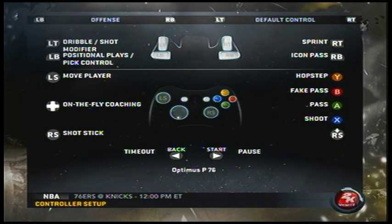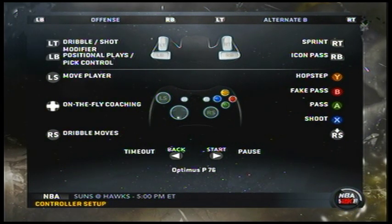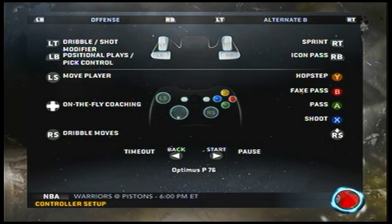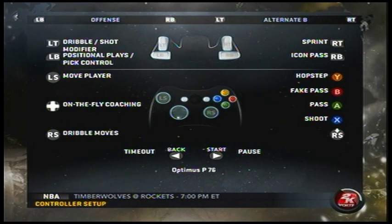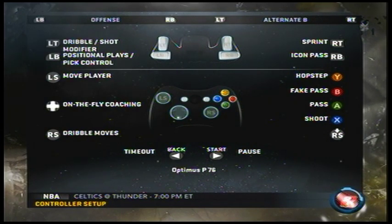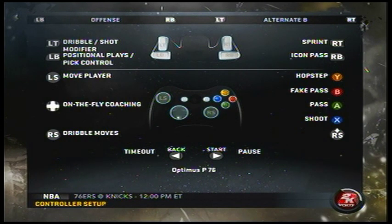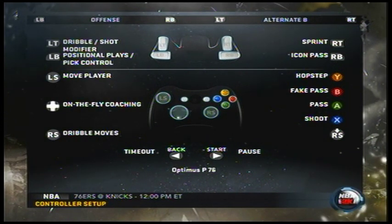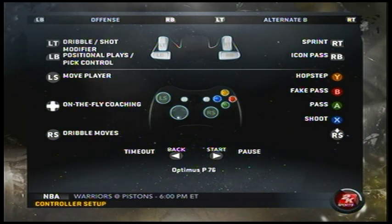The main one that a lot of NBA Live players are going to go to first is Alternate B. As you can see on the bottom left of the screen, it says 'dribble moves.' This is where a lot of NBA Live players are going to go first because of the way the controls are set up. You can still do dribble moves on this Alternate B setting.